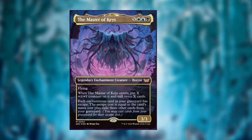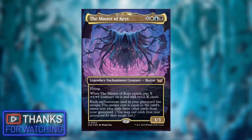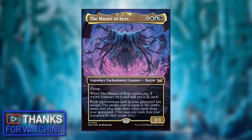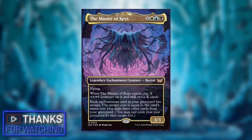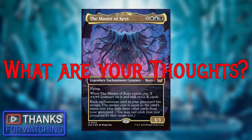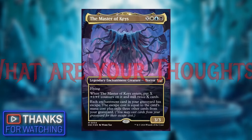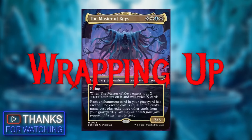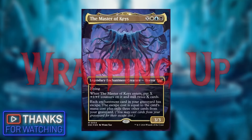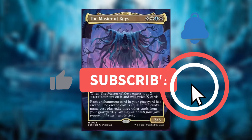I could see Master of Keys being a little better than Zur, though I could be wrong. As a cEDH commander, or even as a fringe cEDH commander, it could be pretty decent. I don't think it will overtake Tivet, who is very busted, but I'd love to hear your thoughts in the comments. I love this commander's design and the art — it's one I plan on testing and reporting back on. If you can, hit that like button and subscribe, as that goes a long way in supporting the channel. Thanks for stomping by!